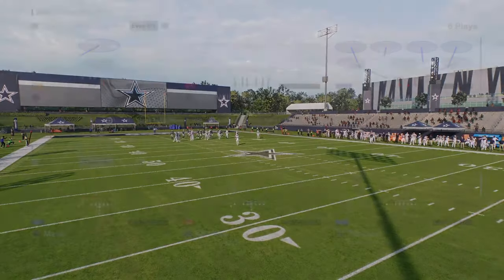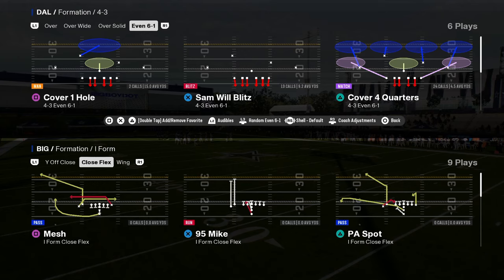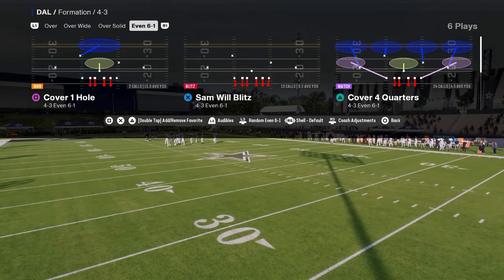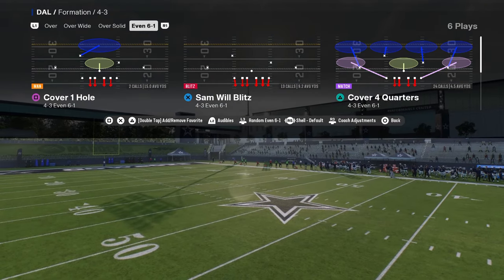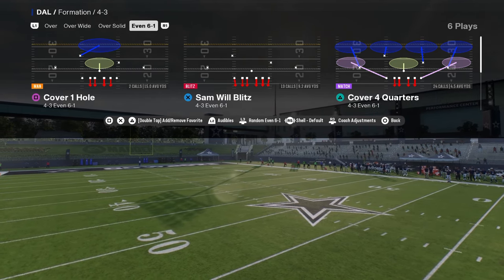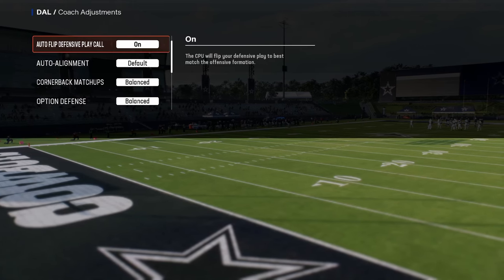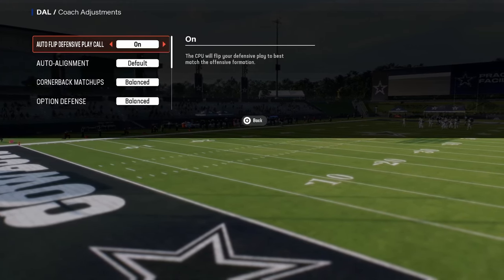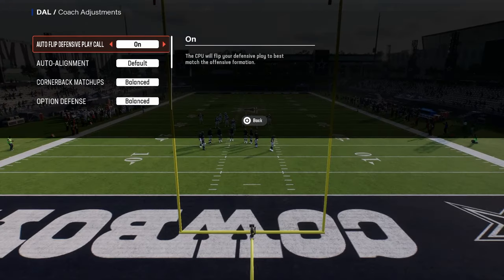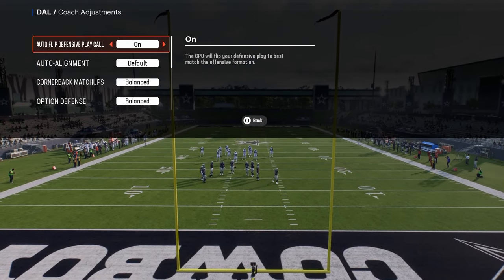If you guys want to check out my new 6-1 defensive e-book, that is going to be in the school community. School members get access to all of my offensive and defensive e-books for just $10 for college football and for Madden, and 6-1 is going to be dropping in that community any day now. So if you're not a member yet, make sure you get over there and pick up this defense. I think this is going to be one of the best defenses in the game, and I think this defense specifically is going to continue to get better as the year goes on.